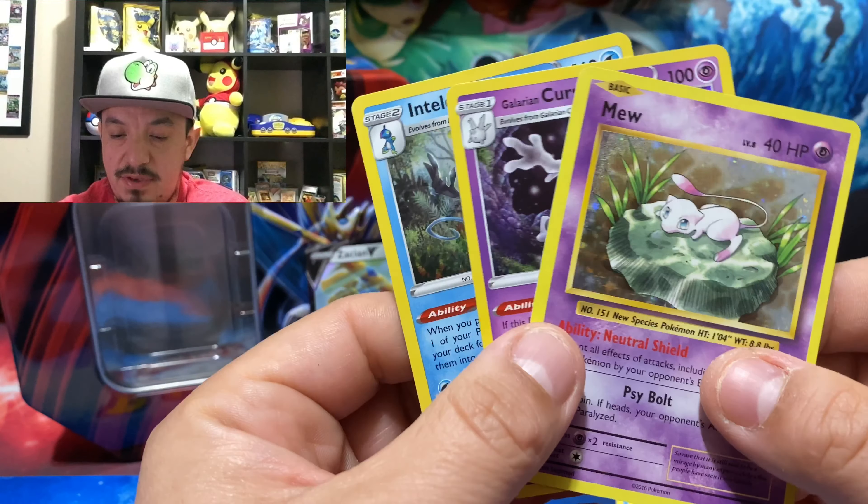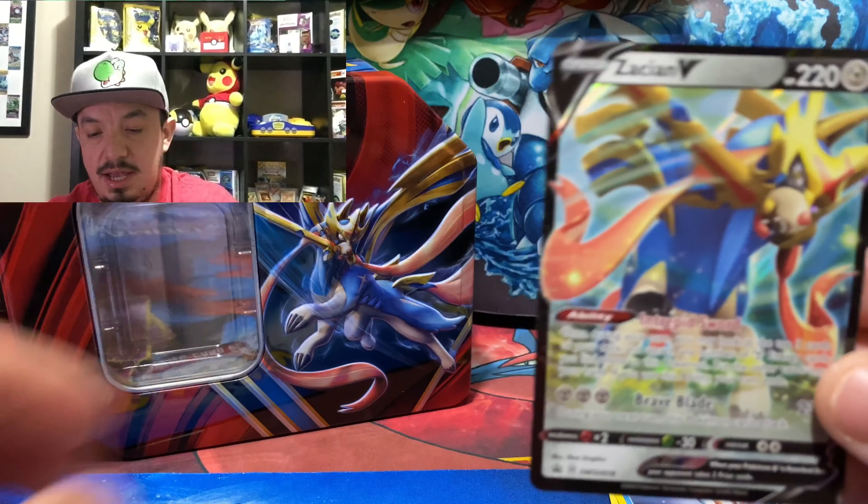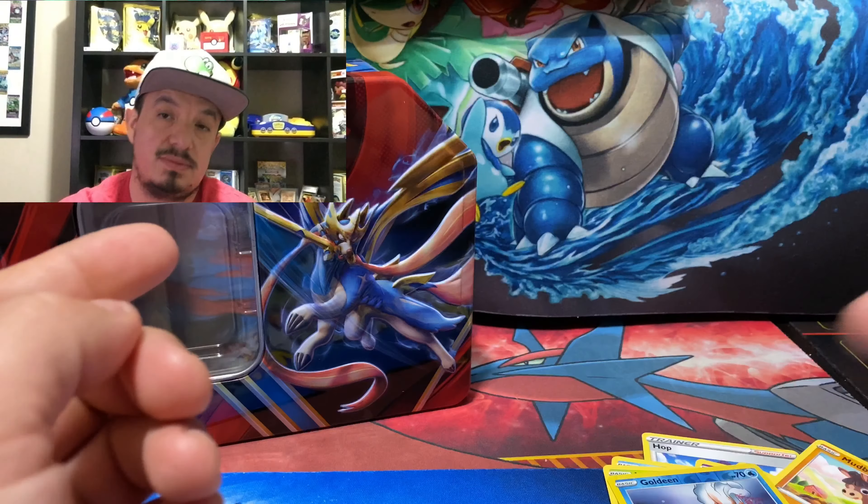So today we got three holographic pulls — an Inteleon, a Galarian Corsola, and a Mewtwo from Evolutions — plus of course the Zacian V card on the front of this awesome tin. I really hope you guys enjoyed today's video. Don't forget to leave a thumbs up, subscribe, and hit that bell. I'll catch you guys on the next video or livestream — you guys have yourselves a great day!